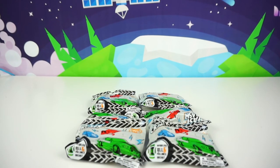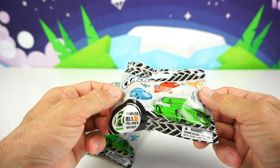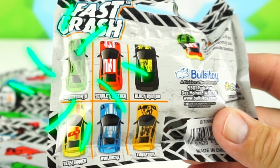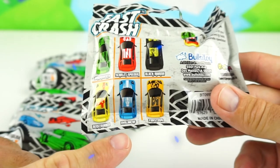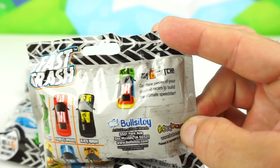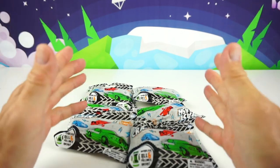Alright kids, are you ready for today's mission? Great, I am too. So today we have Series 1 Fast Crash and there are six vehicles to collect: Dragon Breath, Scarlet Speeder, Black Mamba, The Beast Runner, Avalanche, and Firestorm. Those are so cool looking. And you know what else? You can mix and match your pieces to combine and make your own race car. And I have six blind bags, so I'm hoping to get all six cars.